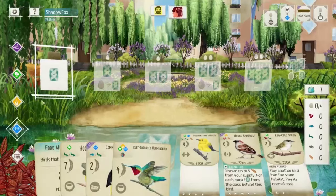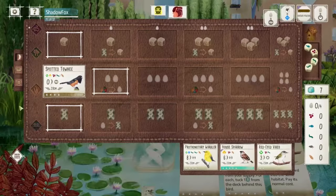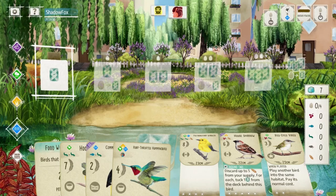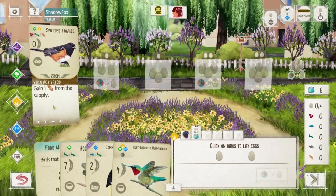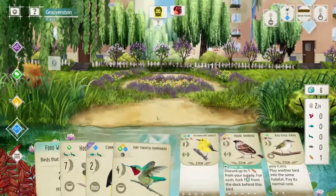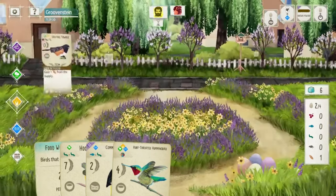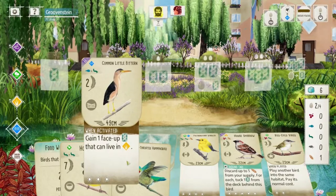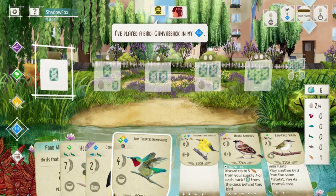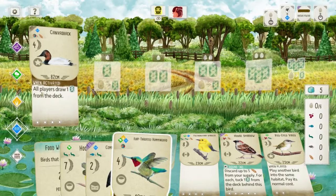It looks like we're going to have the Battle of the Grasslands Food Engines here. I wonder if that makes the House Sparrow super important right now. I think I'm just going to stick to the plan — get that Hummingbird down, hopefully the fish sticks around, and I can play that Little Bittern. Then I'll draw cards, and I'll probably gain that House Sparrow off the Bittern Canvas Bag from our opponent. This is a Wetland Card Drawing Bird, so he might be giving us cards, which would be really nice.